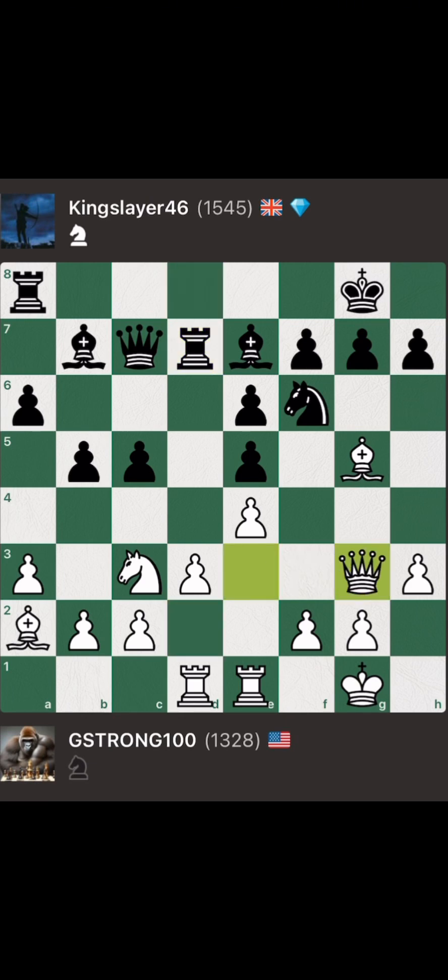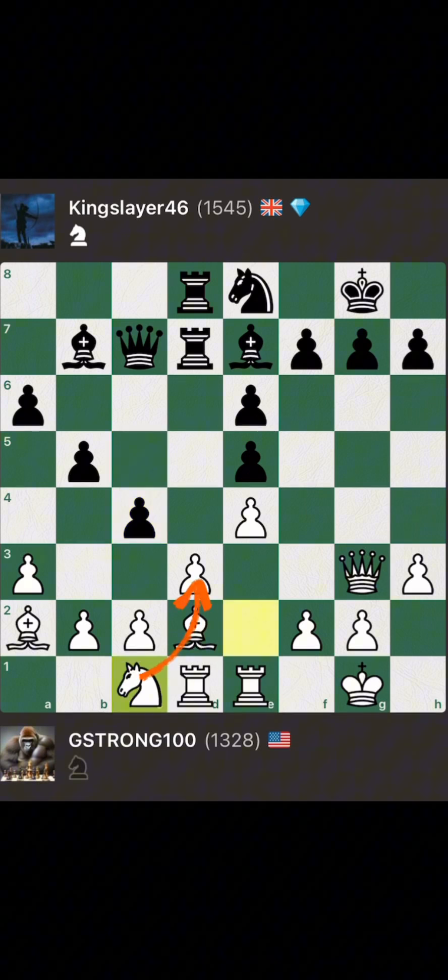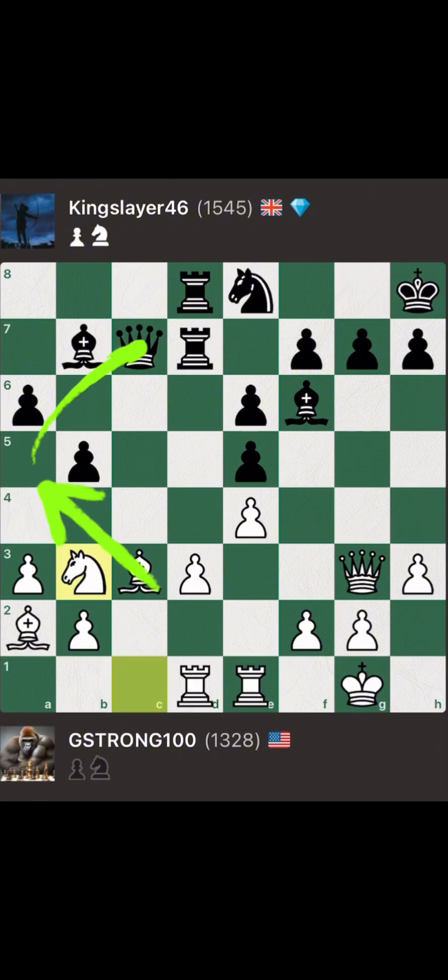Rook D7, Queen to G3, Knight E8, Bishop D7. Slayer doubles up the Rooks on the D-file, so G-Strong plays Knight to E2. Pawn to C4, Knight C1 to A8 in defense of the E3 pawn. Slayer takes the pawn. G-Strong recaptures, Bishop to F6, Bishop C3, King to H8, Knight B3 — G-Strong threatening a potential skewer on A5.